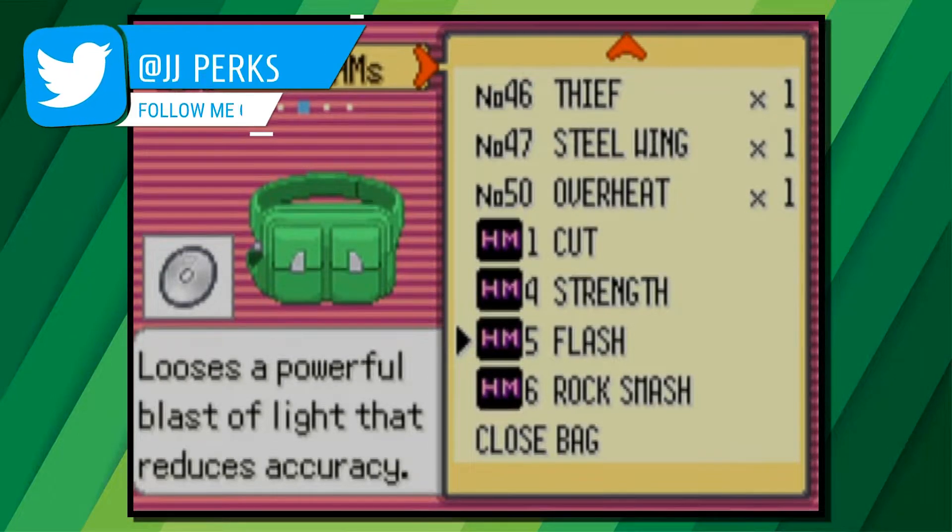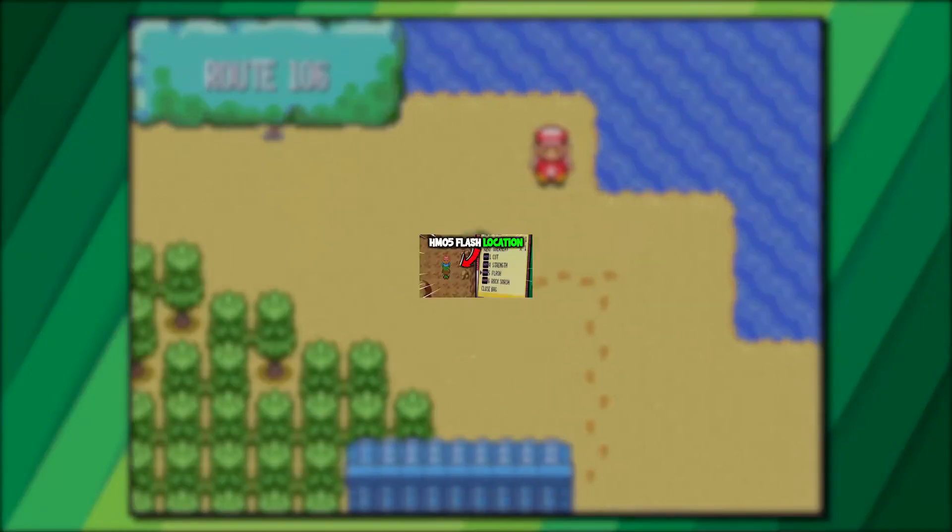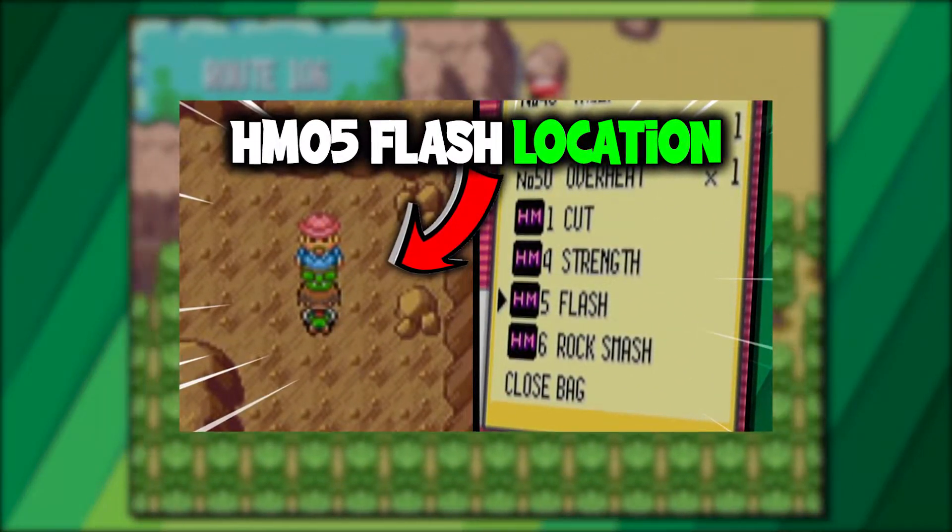HM05 Flash is one of those hidden moves that isn't necessary but makes life so much easier when going through dark caves. But how do we find it? How's it going everyone, my name is JJ and in this video I'll be showing you where to find HM05 Flash on Pokémon Emerald.